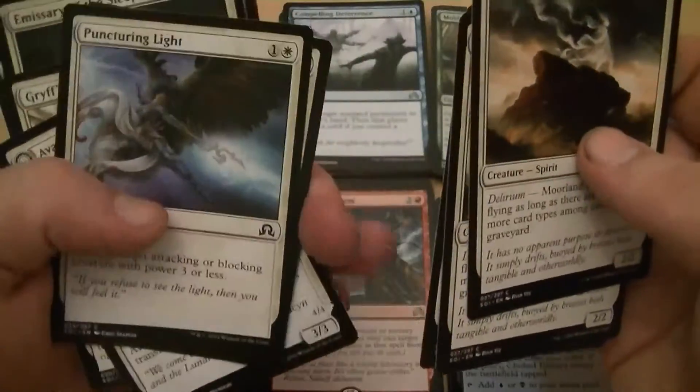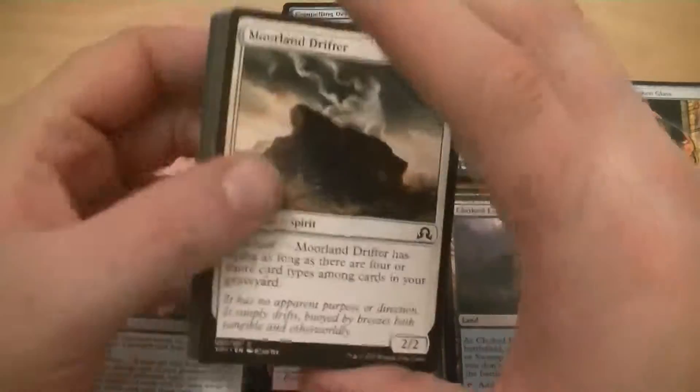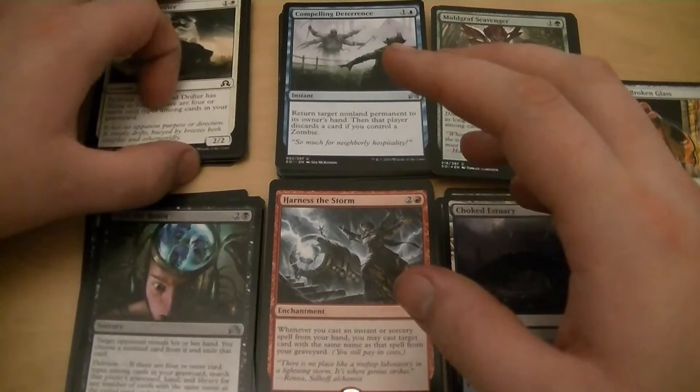I got two Puncturing Lights which can destroy a target attacking or blocking creature. That's nice. White is more than likely a definite - I believe I'm going to run some white.